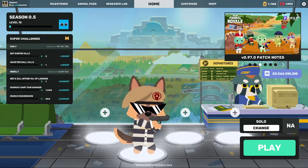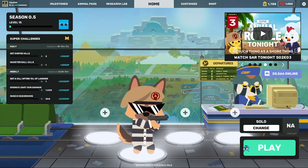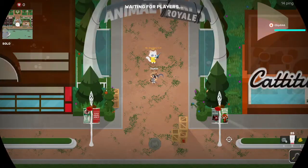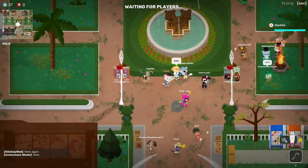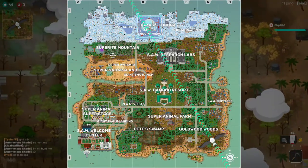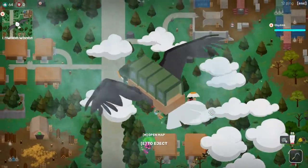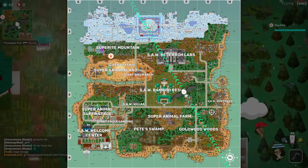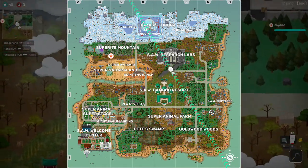Welcome to this video where I'm gonna show you how to get the prisoner outfit from Dart the Rat and from the Dart the Rat story milestone. In order to get the Dart the Rat prisoner outfit, you have to go to this spot on Superite Mountain. Only one person can get it per match — you'll need to find a Dogna's dart gun, because killing him with any other item won't work. You have to kill him with a dart gun.